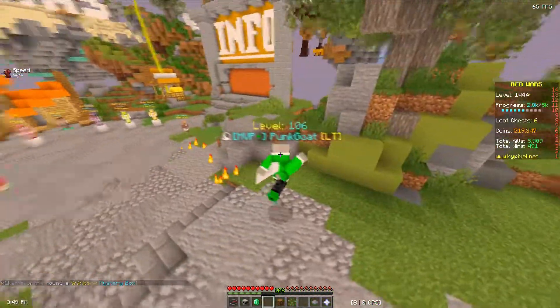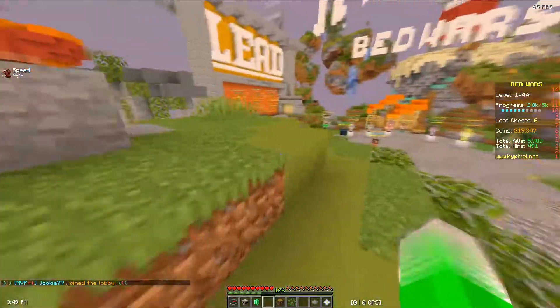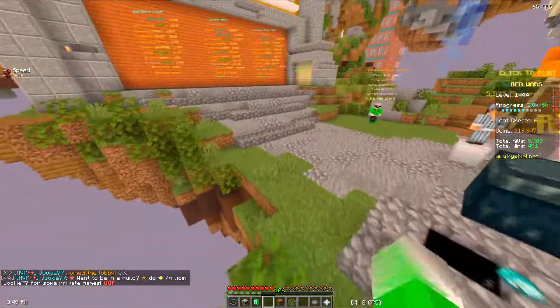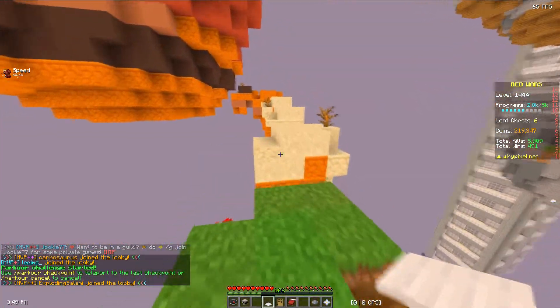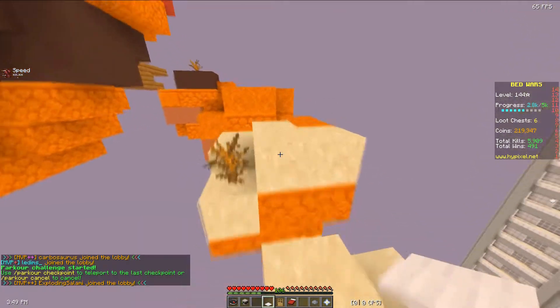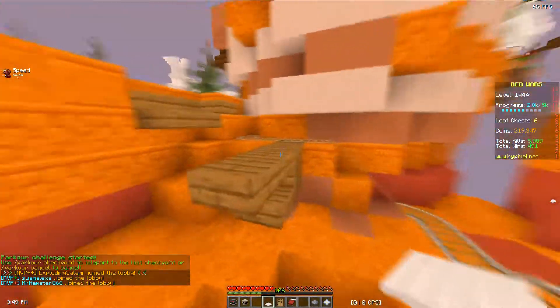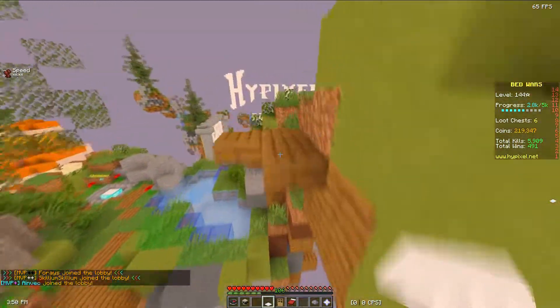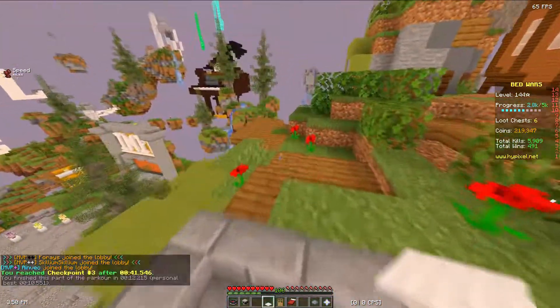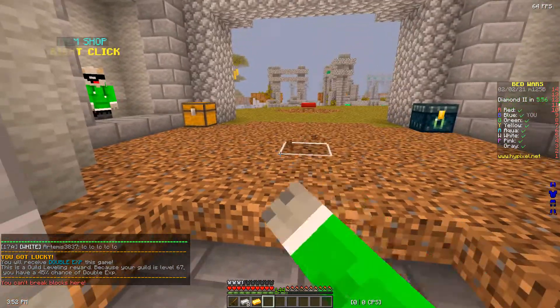This video is essentially a sequel to the video where I used the default textures for 1.8.9. I'm going to be using the default ones for 1.14 in 1.8.9. This is going to be really weird for me because I'm very used to the differences between 1.8 and 1.14. I do have some other plans to do similar videos but I'm not going to spoil what they are. Let's hop right into the first game — the first map we're playing on is Gateway, and I'll probably pick Lighthouse for the next one.